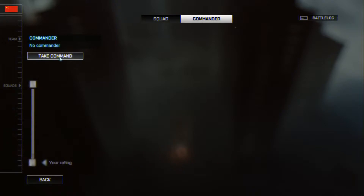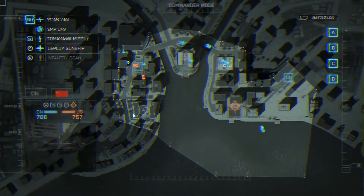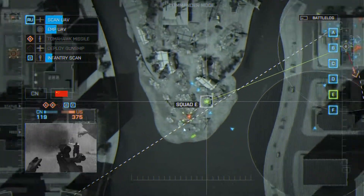The commander is the only player on the team that has a unique overview of the entire battle. From there you can provide orders and assets, but the range of assets that you have at your disposal is directly connected to your team's performance under your command.